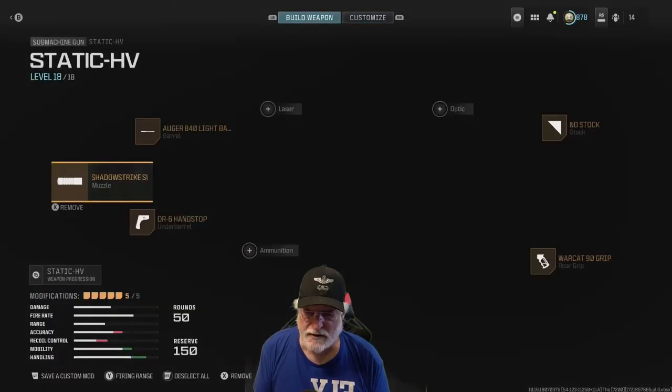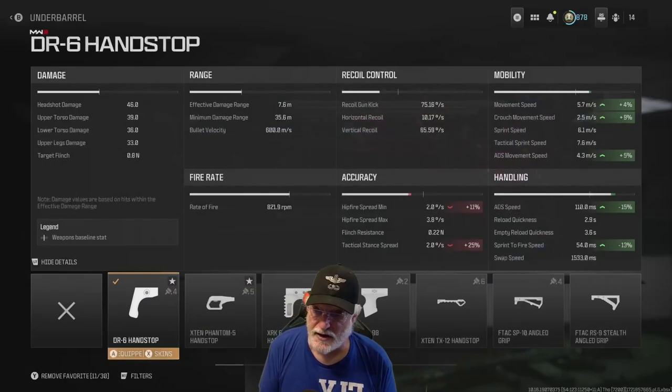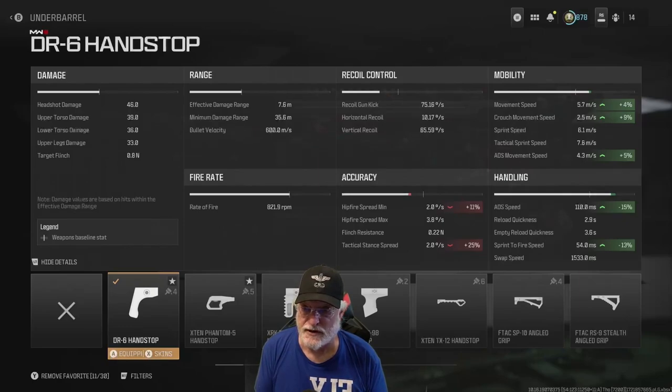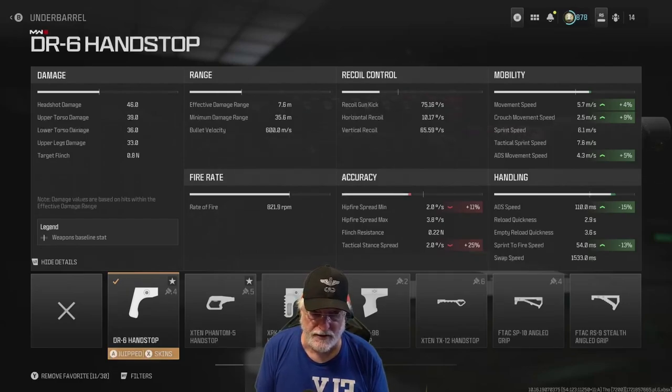Let's take a look at what this beast does. For headshot damage it's 46, 39 for upper torso, 36 and 33 for the lower torso and the legs. The effective damage range is a short 7.6 meters, but it seemed a lot longer than that to me. Minimum damage range is 35.6 meters.